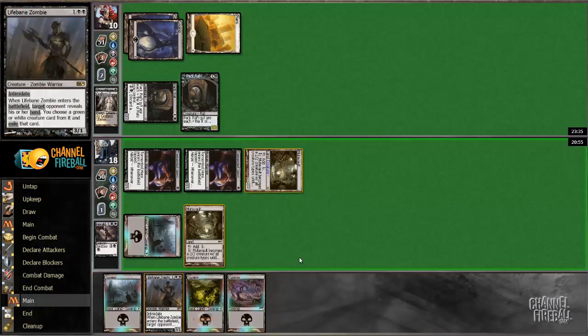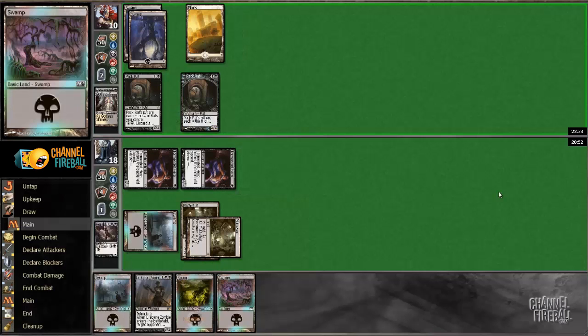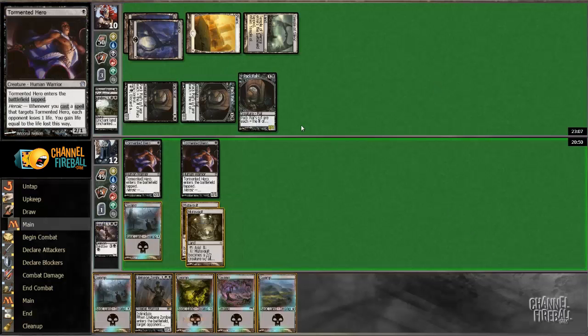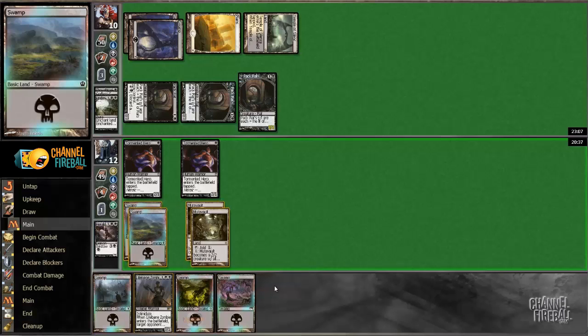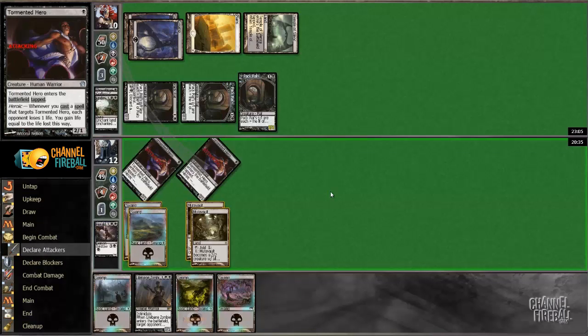Nope, take six — so next turn I'm attacking for eight. He played another one and passed the turn back, so I can get him down to four here, which seems reasonable, but he could then attack me for twelve. So I'm just not making that play — I'm attacking both these guys, we'll see if he blocks. I think he will.